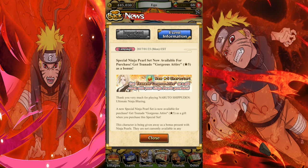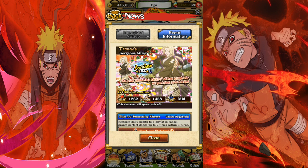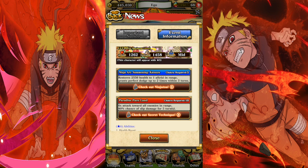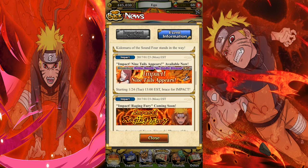Aside from the banner, we have a brand new purchasable Tsunade. You can get her if you purchase some stones — she's not a gorgeous attire but she looked gorgeous for an old lady. She's a skill type unit with a base 1458 strength. Her first ninjutsu, Summoning Katsuyu, restores 2550 health to one ally and grants perfect dodge up to two times within three turns. Her secret technique, Paradise Pure Land, does six times attack toward all enemies in range — she's an attack-all unit.